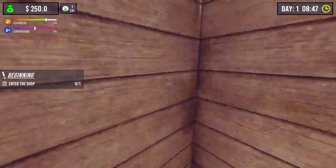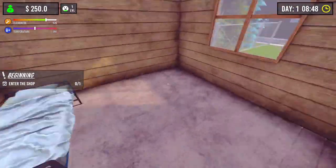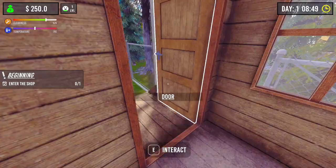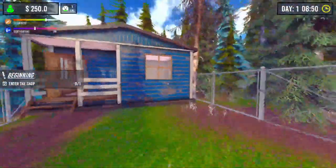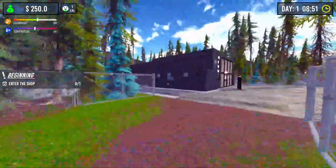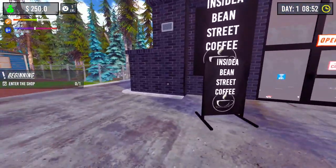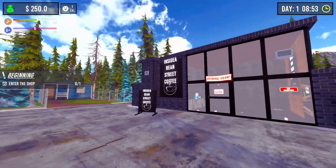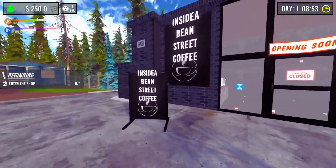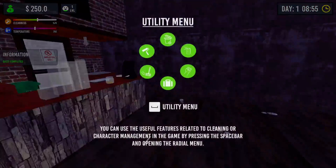So we're here - this obviously seems to be like our house. Maybe we can buy stuff for it, we can sleep. Anyway, you can see we're on day one at the moment, so this is probably like some sort of tutorial. There's our little cabin - not much of a coffee shop - but that is our coffee shop, it's quite big already. I named it - which obviously doesn't fit on the sign - 'Inside a Bean Street Coffee'. Thank you to Google for the name.